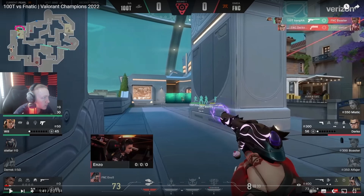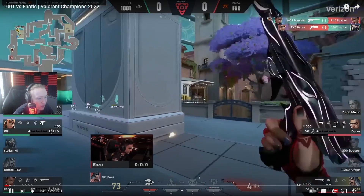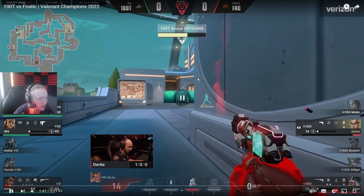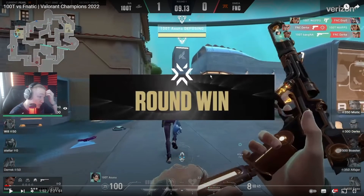If Durka was closer and could fight at that angle, the pressure from 100 Thieves would have cleared faster and they could have broken the wall basically for free. Bang probably should have been fighting with Will instead of holding that angle. Will makes a lot of pressure fighting there, making the wall harder to break. Eventually Enzo goes down, Durka trades it, dies, and with three players remaining that's pretty much the round review.